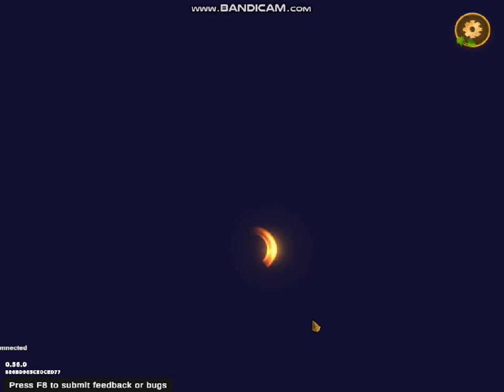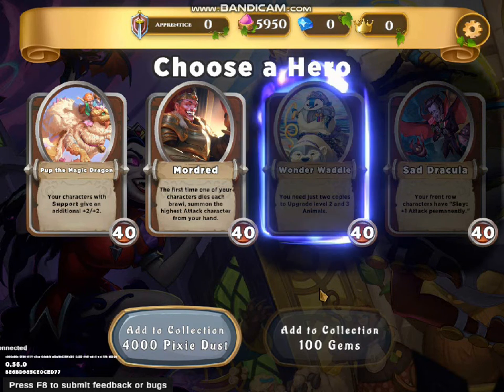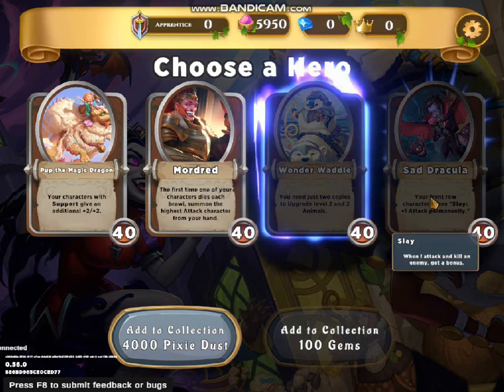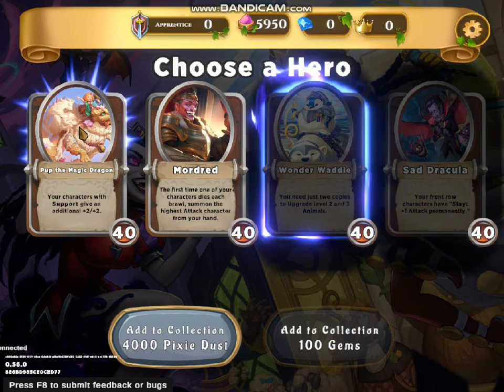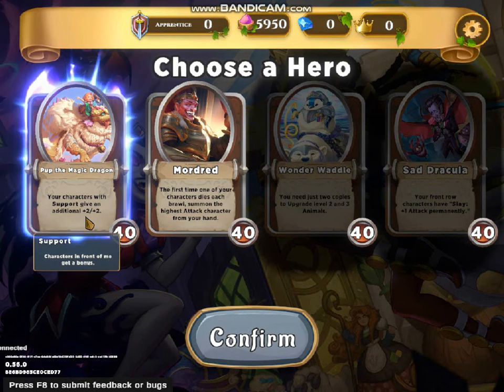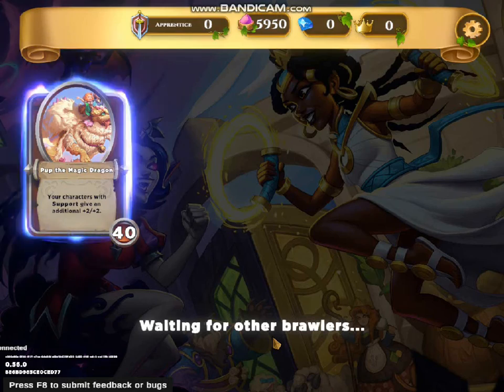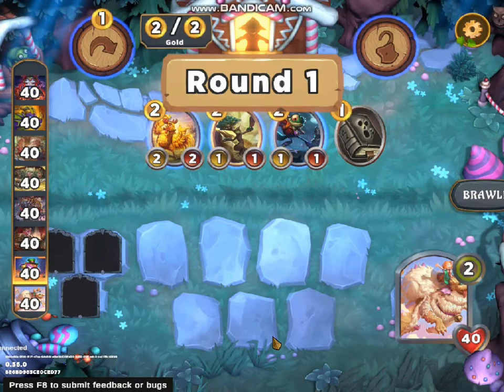What I'm going to do, just to make up for my mistakes from the previous video showcasing Storybook Brawl for the first time, is take a little bit of practice in practice mode. So this is where we have to choose our heroes. We have Mortar, then we have Pub the Magic Dragon, we also have Sad Dracula, and we have Wonder Waddle. It costs either Pixie Dust or gems to add heroes to your collection. I'm going to save my Pixie Dust and choose Pub. The description says your characters with support give an additional plus two attack and plus two health. So I'm going to choose this character and move on to the game.